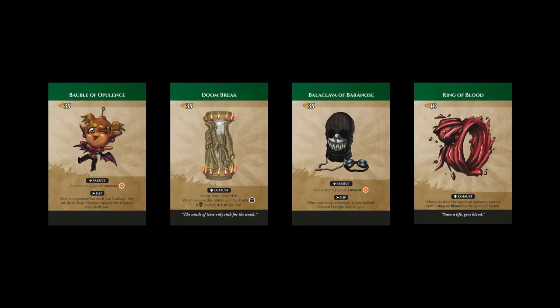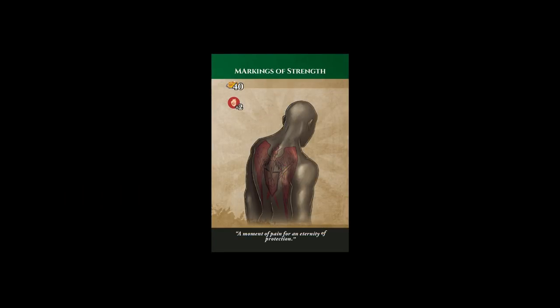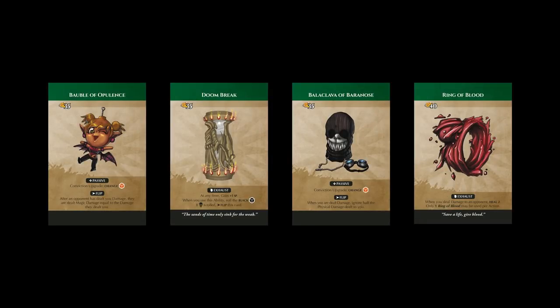Relics represent all the small miscellaneous things that an adventurer either carries within arm's reach at all times or has adorned themselves with. They thematically vary greatly — even more so than accessories. They can be anything from enchanted piercings that grant protection, to tattoos with charmed ink that increase your hit points, or arcane fitted hats or magical belt buckles. The utility and mechanical ramifications of relics can change your build almost entirely by themselves. Relics can share all the icons that armors, cores, or accessories have and more. An adventurer is limited to equipping up to three relics at any given time.